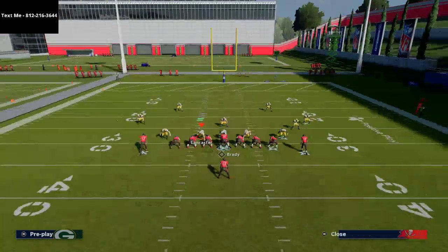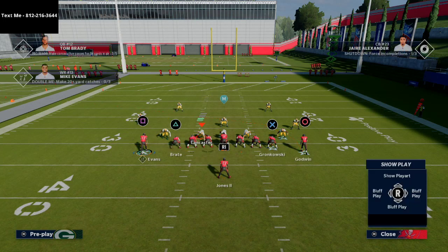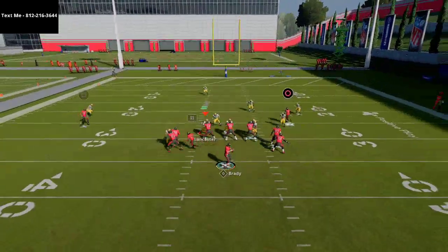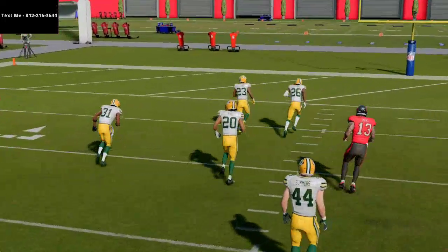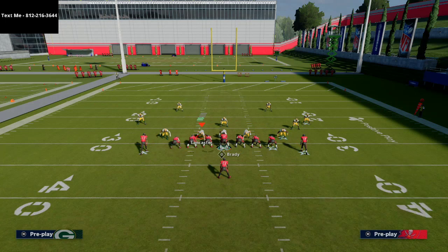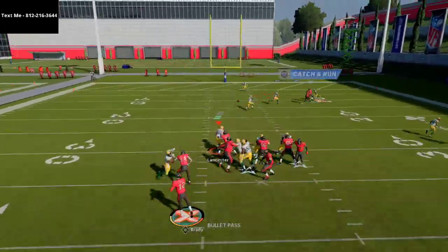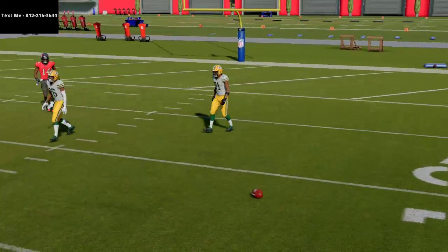Another thing you can do within this formation is motion out post routes. These receivers can be motioned from either side. If I smart route Mike Evans and motion him outside, that's going to help his ability to beat man-to-man coverage. You can do the same thing on the other side — flip the play, smart route Godwin, and motion him out to the right. Now he's on a traditional skinny post and is going to get underneath a lot of the deep middle third zones.